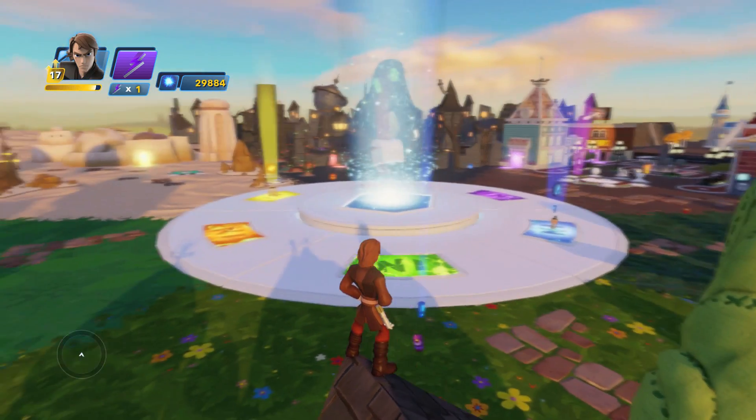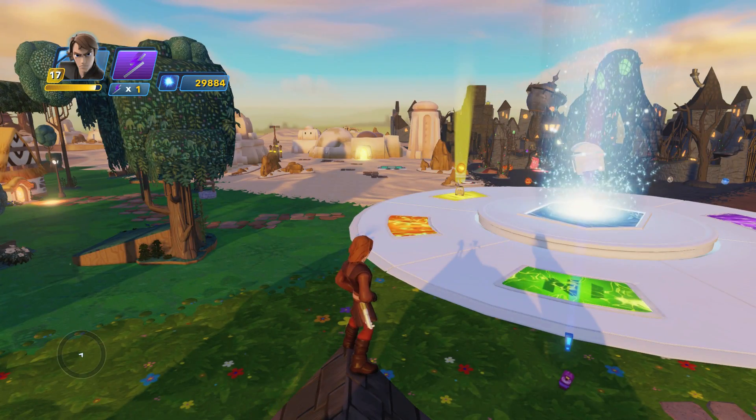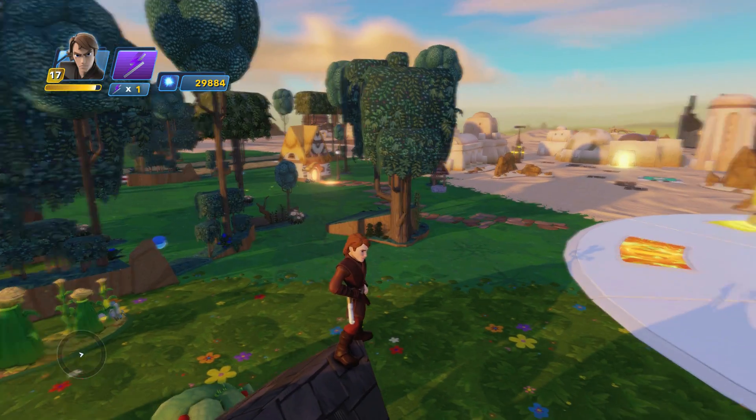To do this, you'll want to head on top of this barn as shown here in the toy box hub world. It's near the middle and this place has a great vantage point.